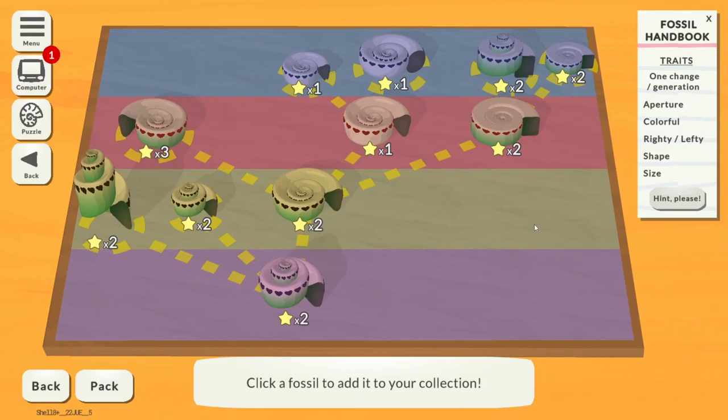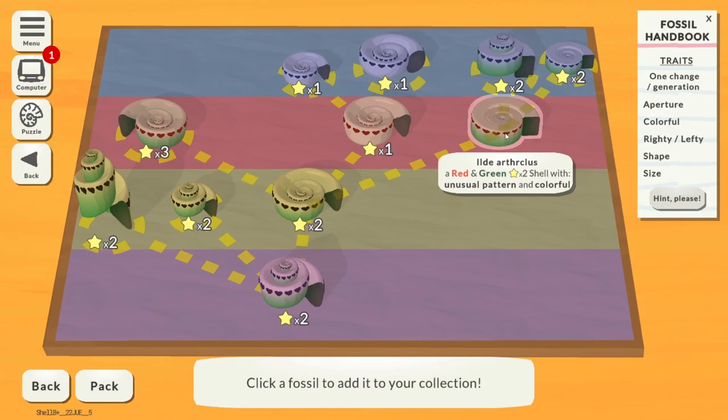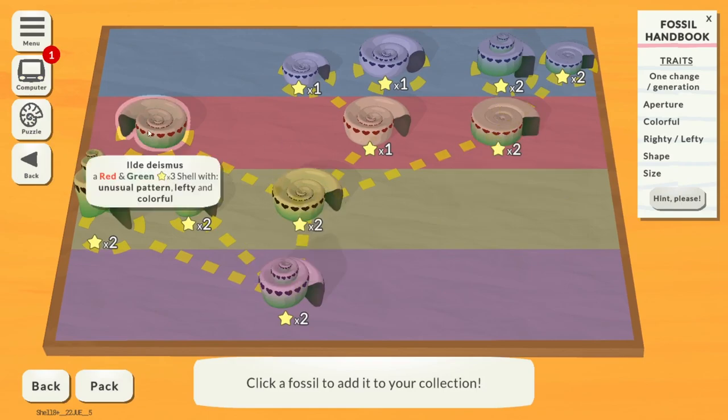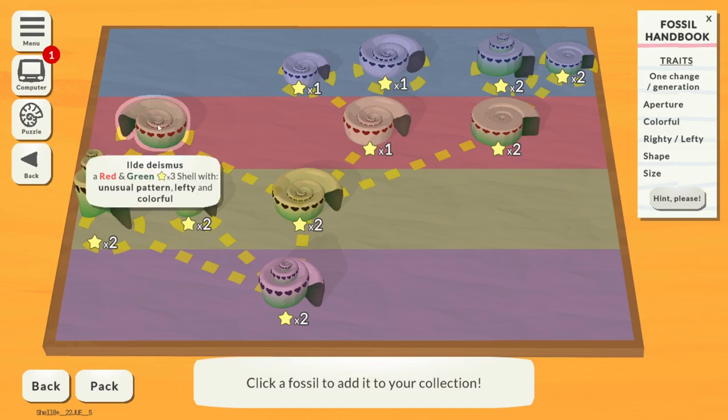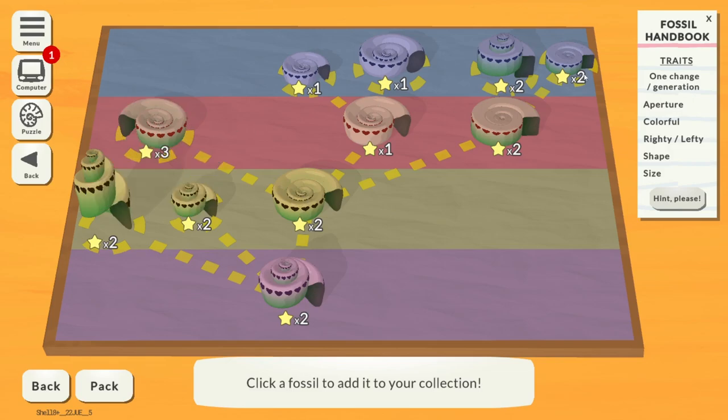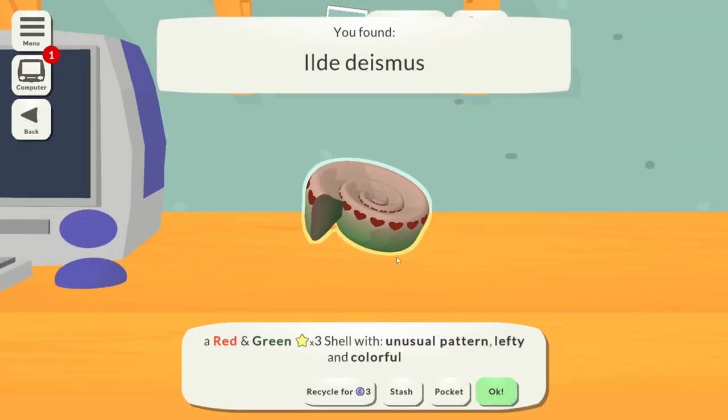Some of these are very rare — all the stars mean rare, but more stars mean more rare. This is the first time I've had more than a one-star fossil. A red and green three-star shell with unusual pattern, lefty and colourful — let's have that one because it's good. Achievement unlocked: three-star. Thank you, Steam.